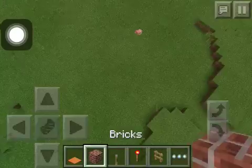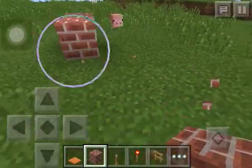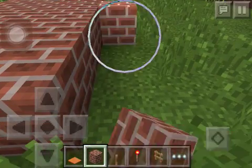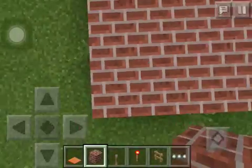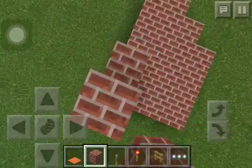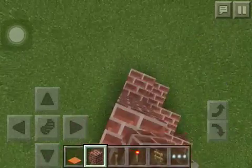You go down, you make a floor like so, and you make it four like so. Then you make it three up — one, two, three.